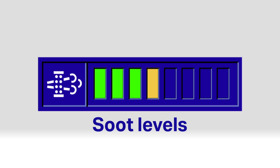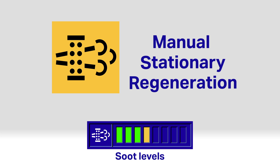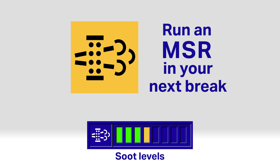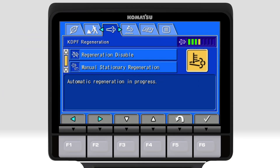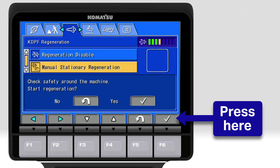At 4 bars, this symbol appears along with an L01 action level code. This is a request for a manual stationary regeneration, or MSR, and you'll need to run an MSR in your next break. To do that, move the machine to a safe location away from the worksite and in the correct parking position. In the KDPF screen, select manual stationary regeneration and press the tick icon to start.